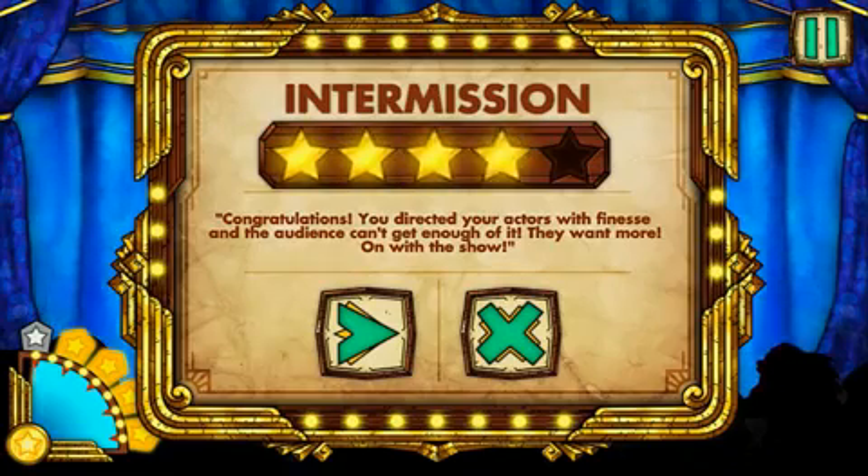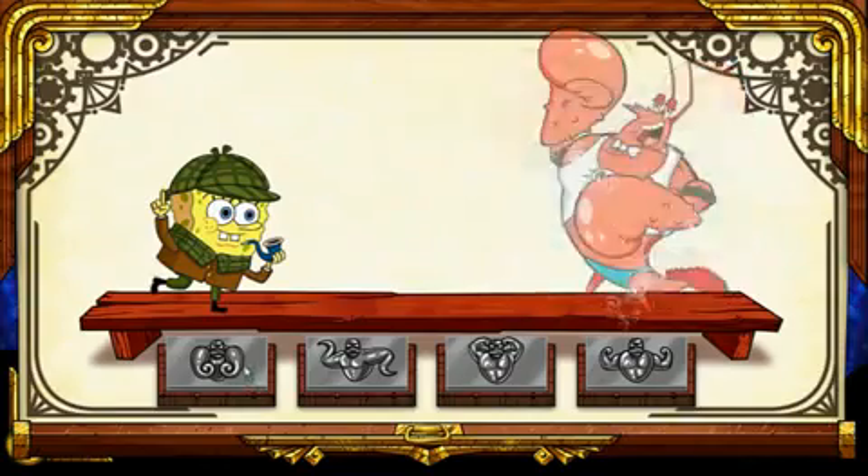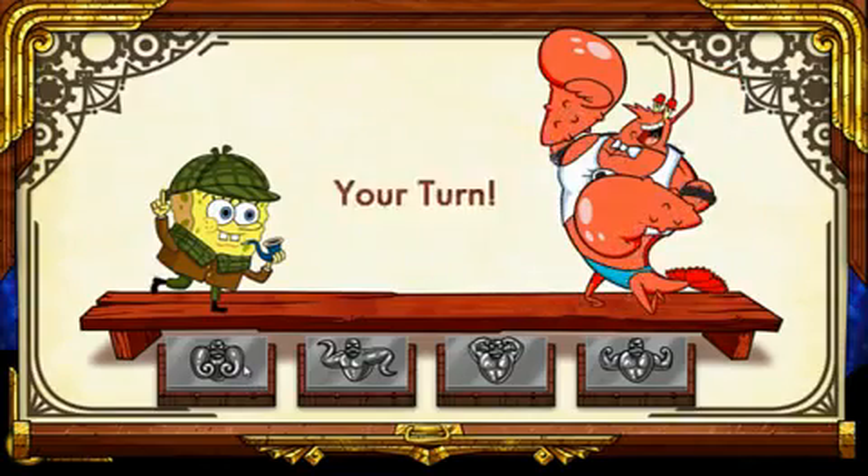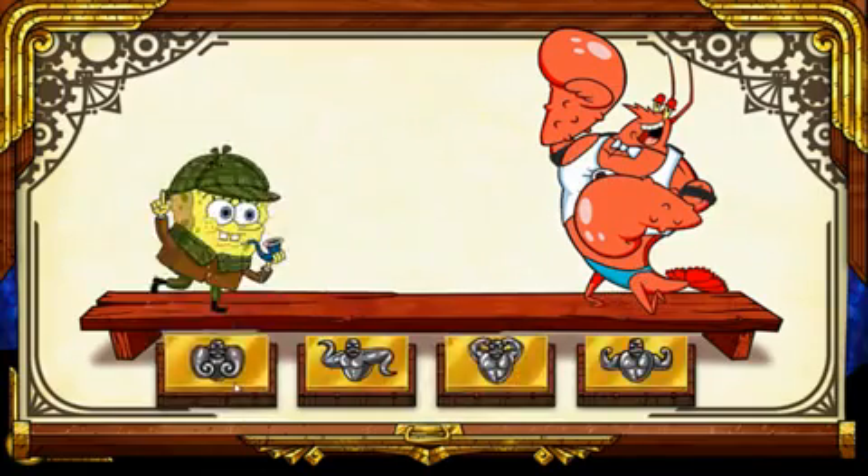Check it out, the audience loves you. Next up, it's a dance-off — SpongeBob versus Larry the Lobster. Here you need to match Larry's move so he'll tell you where Sandy's cat is hiding. Nicely done, SB. You're serving up those moves like they're Krabby Patties.